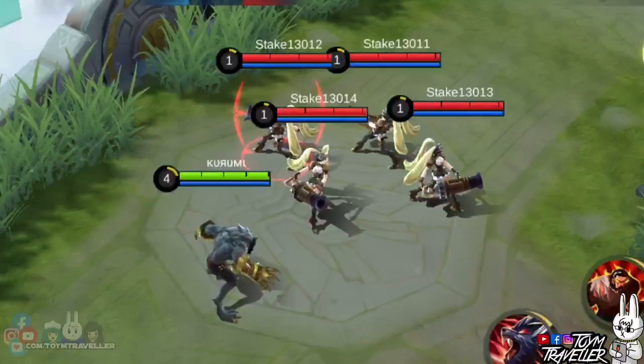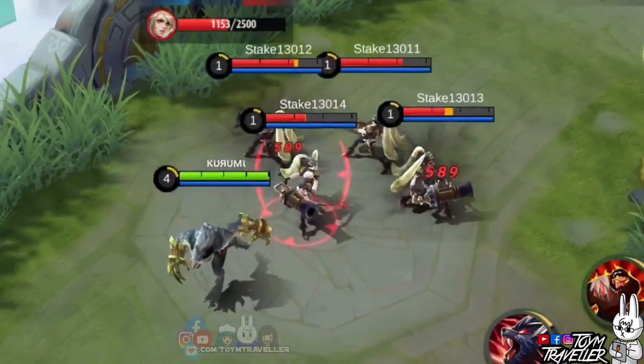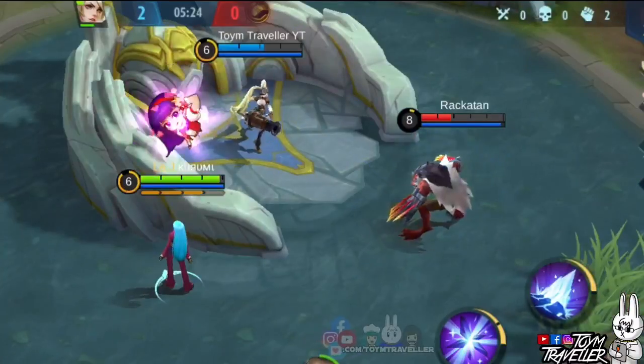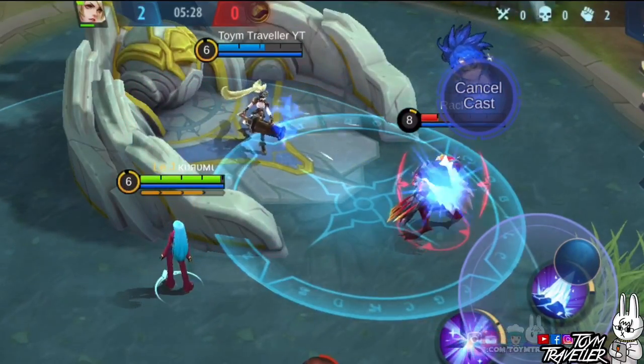On the other hand, using this skill in wolf form lets you pounce on up to three enemies. This pounce deals burst damage to up to three nearby targets. During the pounce, you will not receive any damage — you are essentially invulnerable during that time.